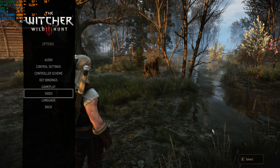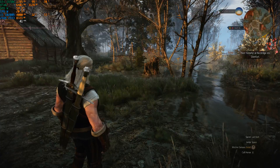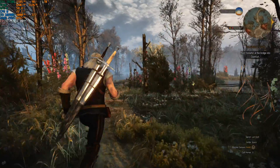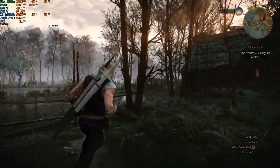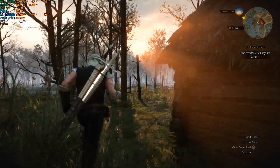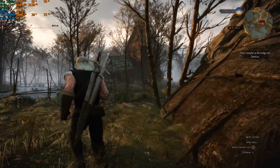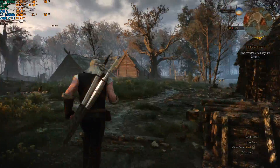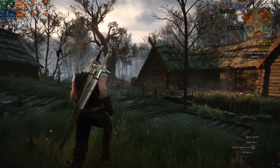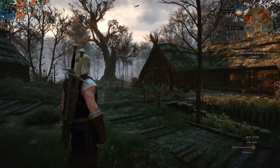Texture quality is ultra and detail level is medium. This isn't necessarily how I'd play the game — it's just because I'm going to be using the FSR mod to see if we can bump those frames up. At these settings you can see the game struggling, getting about 38-40 FPS. I am using GeForce Experience to record, so you can add about two to three extra FPS. Let's see what you can do with frame generation.